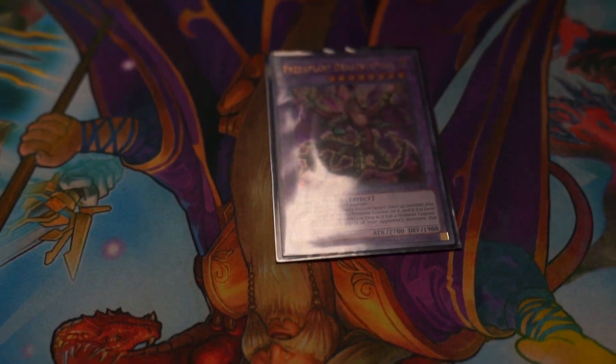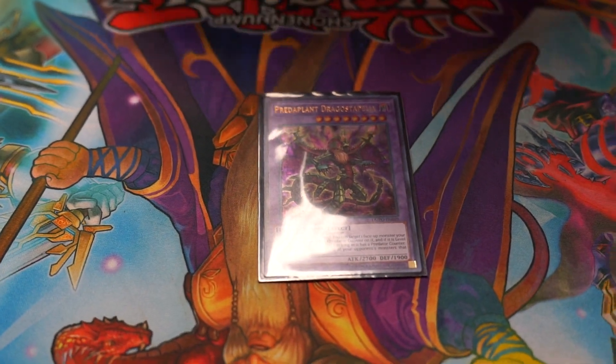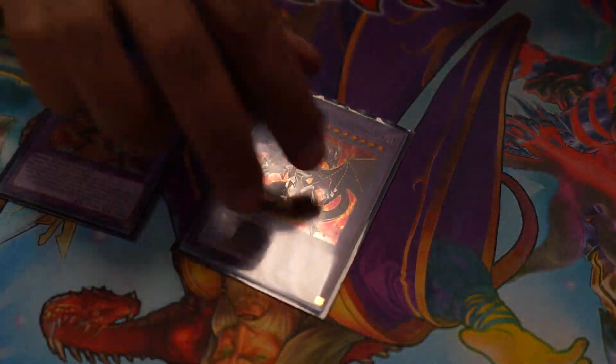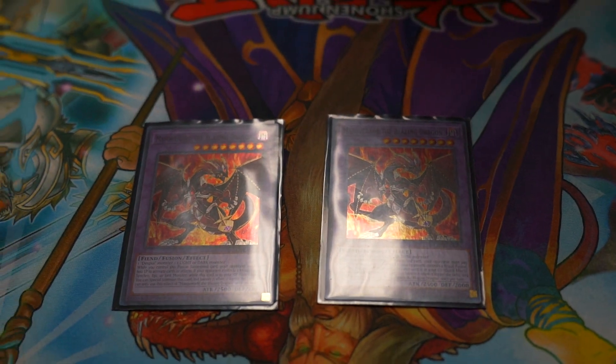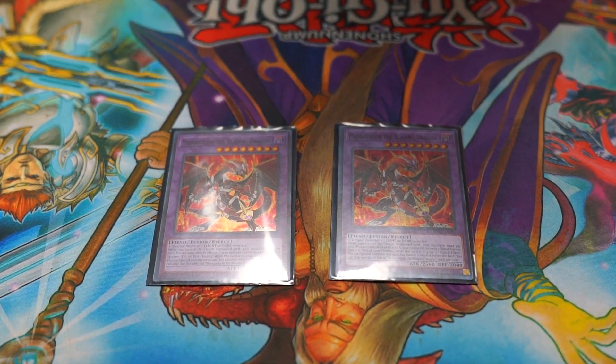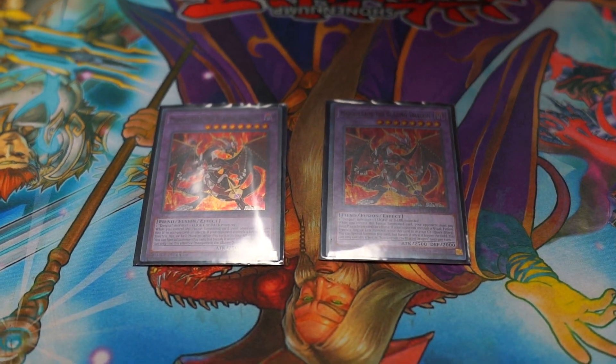Predaplant Dragostapelia — just always useful for stunning the board. Masquerade — attacks your opponents, costs them 1,200 each time they activate an effect. If you get two of these on board and they're losing 1,200 each time, yeah, they're not going to last very long for the rest of the game.